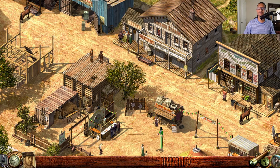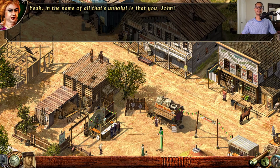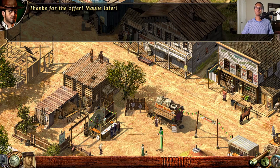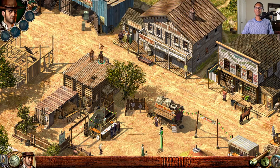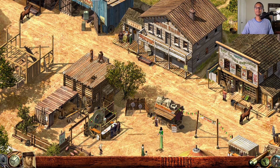You hit it! A woman shouts from the balcony — it's Lola — asking John to come up and see her sometime. Now you need to reload your gun; just press the G key one more time.